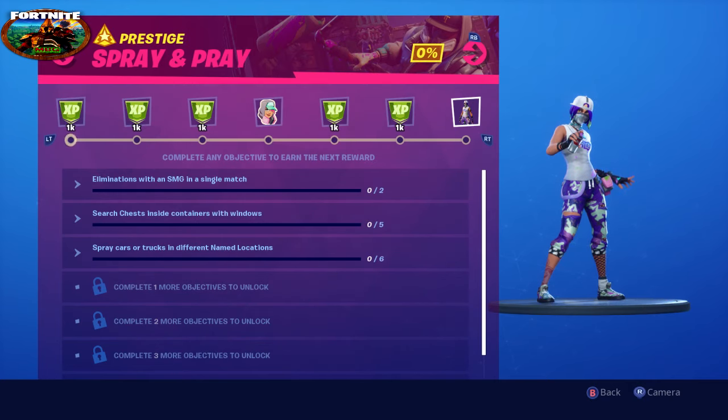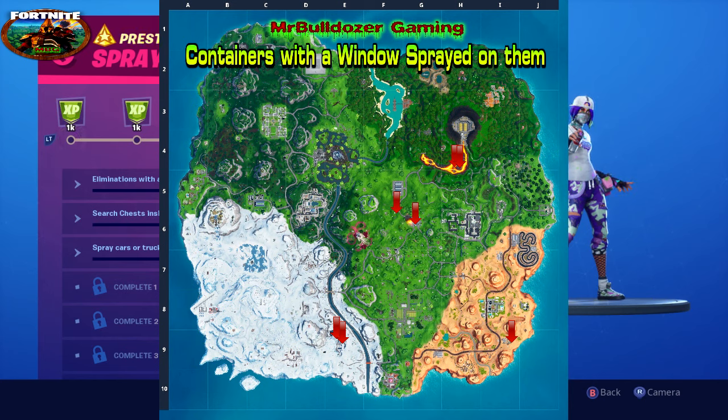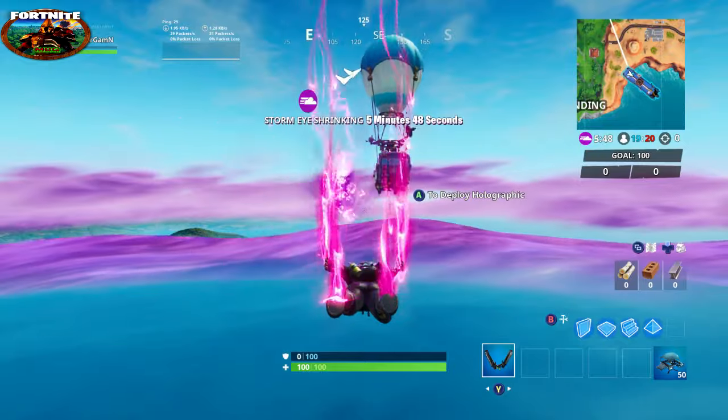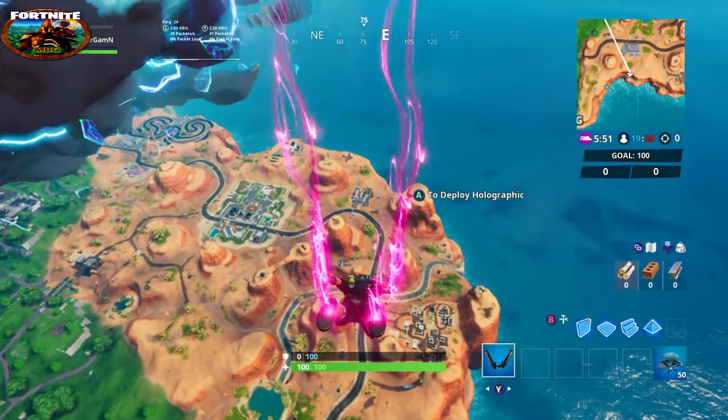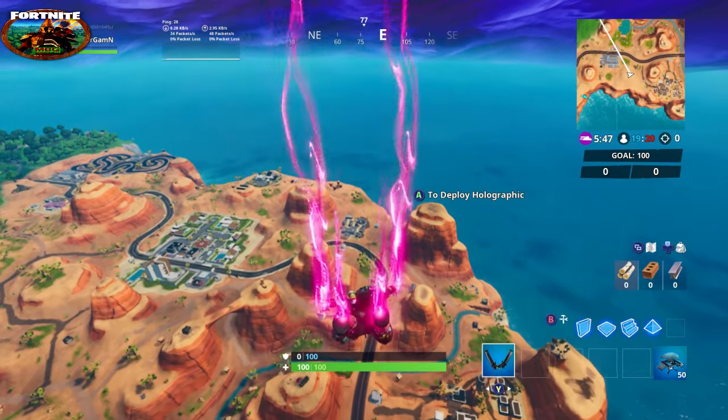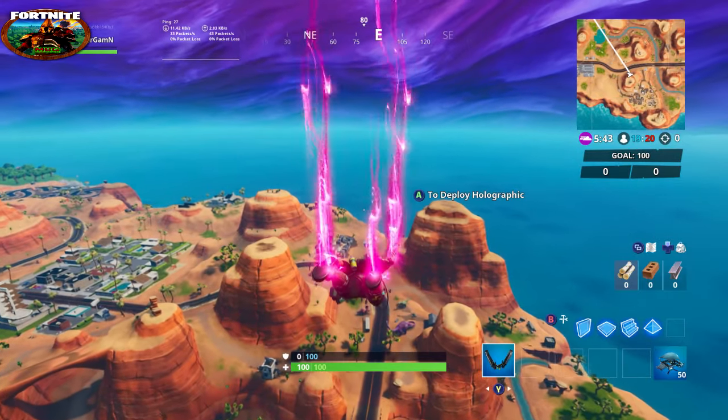Here's the map I put together. You can see we've got two up by the lava, two by Dusty Depot, two down by the dance hall — which doesn't have a name — and one over in the desert area where the junkyard is. As always, I recommend doing this challenge in Team Rumble. It makes everything a lot easier — it's 20 versus 20, so only 40 people, as opposed to 100 in a regular game mode.